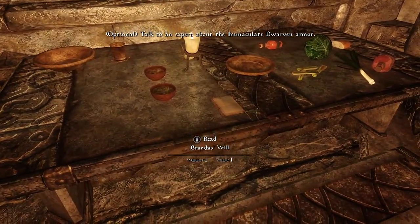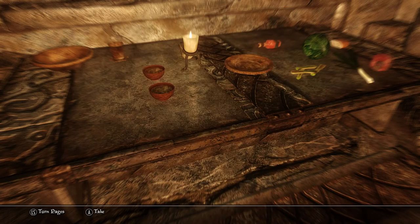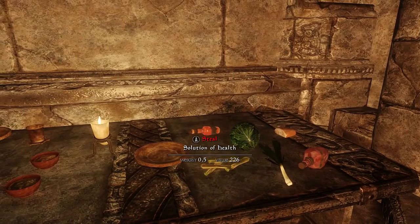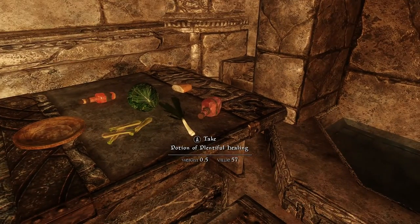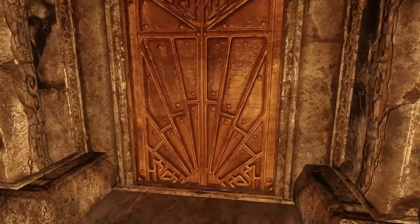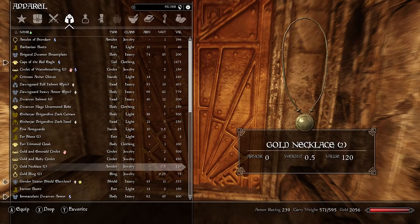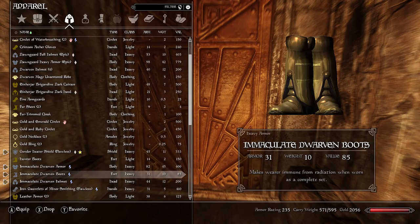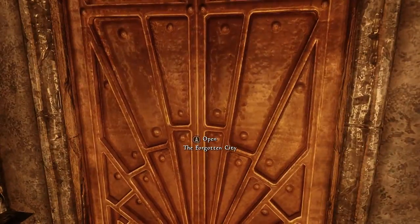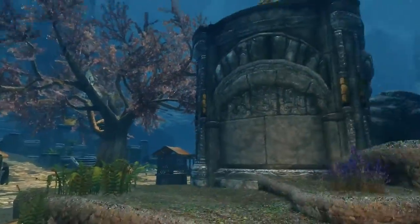We'll take his Amulet of Stendarr and his robes, because we have no shame. And here are his immaculate dwarven boots. His will says he leaves all his worldly possessions to whoever is willing to continue his mission to raze this place of evil buried beneath the city. Fair enough. Now we get the boots — one more piece, which is in the palace.